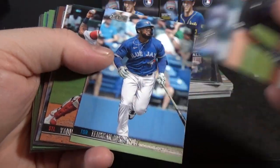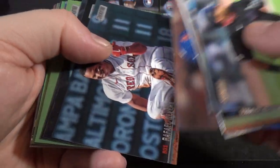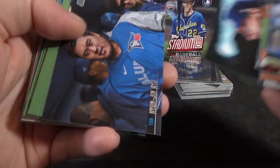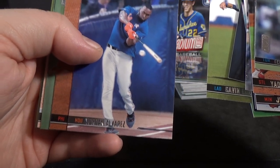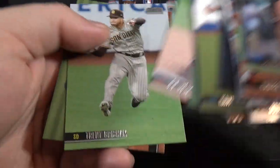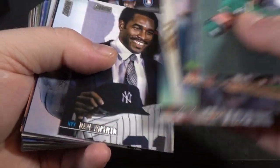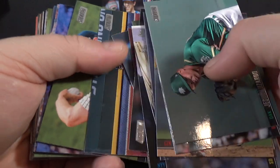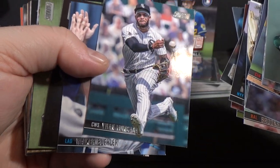Nice Tatis. I'm sure some of you guys want to see some of these. Pretty cool Freddie Freeman. Devers — we're actually going to set that one aside. Norton Alvarez, that's a pretty nice picture. Hoskins. Bunch of base. Nice Miggie. Ripken — that's a pretty cool picture.